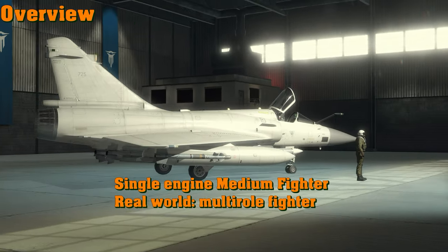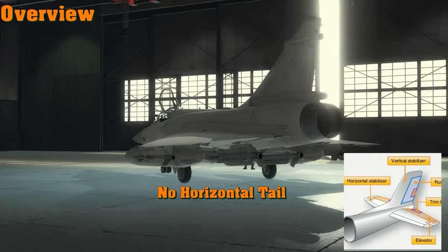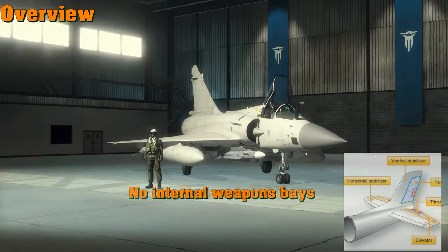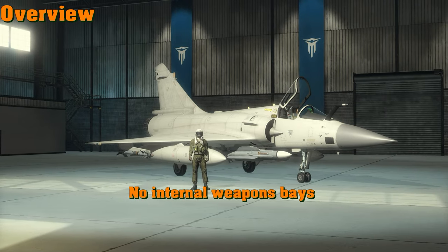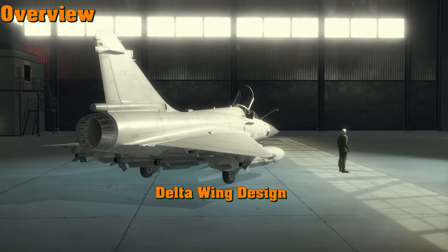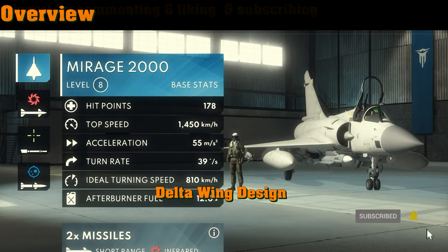It's a simple design — single engine, single pilot — considered a multi-role fighter. It lacks a horizontal tail stabilizer; its wing acts as that tail. There's no internal weapon bay; all weapons are carried externally. But it's the delta wing design that makes it so special.